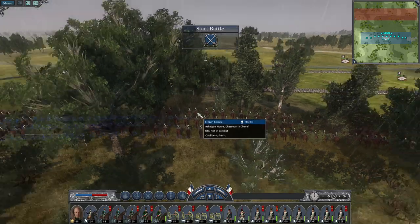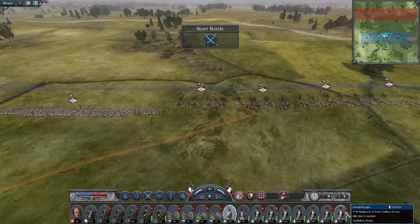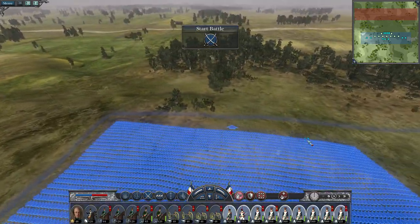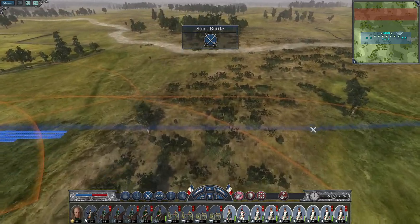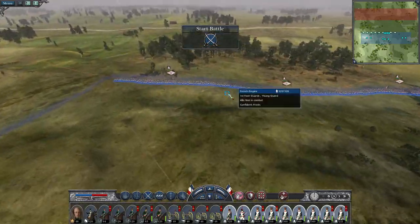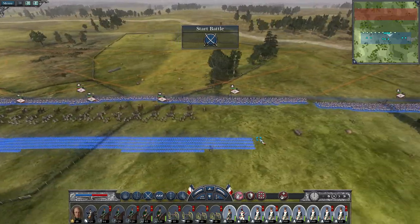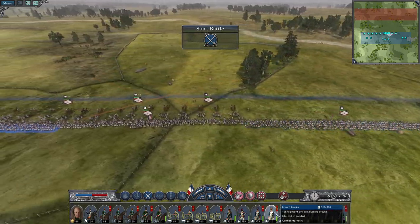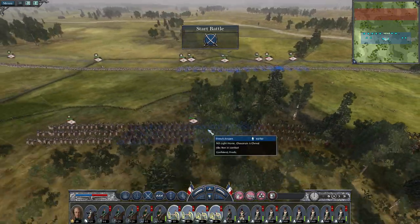We have a fight against a Prussian prince. This is our only army in northern Germany, and if we lose Davout and this army, northern Germany and essentially northeast France will be open to a Prussian assault. We have four pieces of artillery. We do outnumber them cavalry-wise with six, but our infantry — we are outnumbered. This is going to be a tough one.